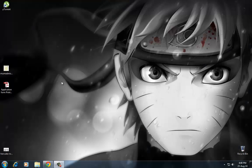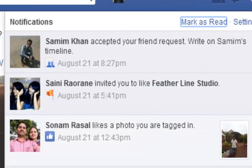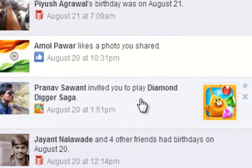Hey guys, this is Tag and today we are going to learn how to stop the game requests that our friends send daily to irritate us. This is the easiest way to stop them. What you have to do is go and login to your Facebook account, then go to the game request that your friend has sent.